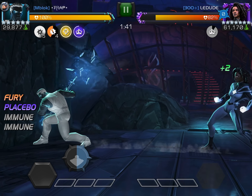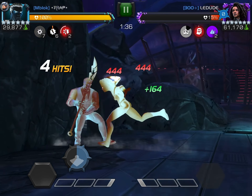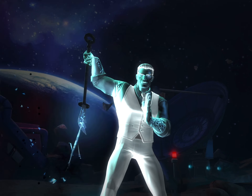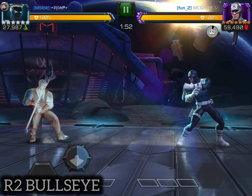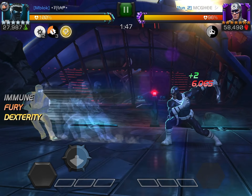I normally don't use Mr. Negative anymore, but this meta he is insane. The best way to play him is kind of like Quake — you want to get yourself in the corner, and if you repeatedly dex in the corner you'll gain loads of passive furies. These passive furies will make your basic attacks and even your evade do so much damage.